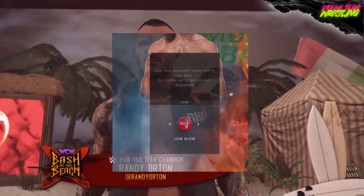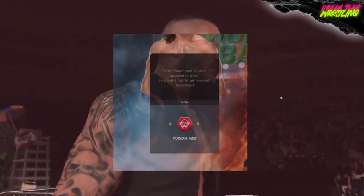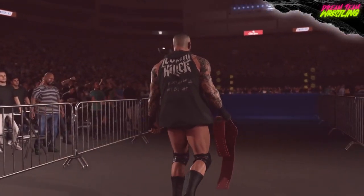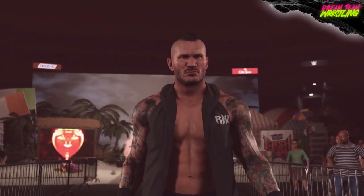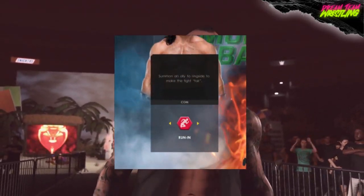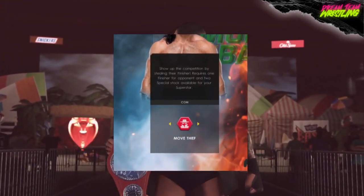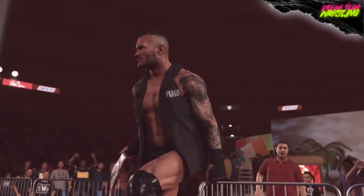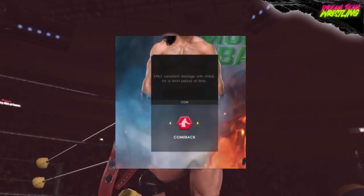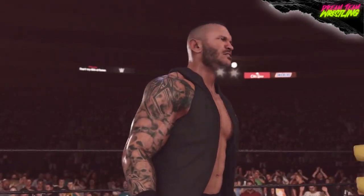Resiliency lets you escape a pin, submission, or elimination mini-game with ease. The Low Blow slows your opponent down — be careful not to get disqualified. Poison Mist sprays poison mist in your opponent's eyes — again, watch for disqualification. Power of the Punch hits your opponent with brass knuckles. Running summons an ally to ringside to make the fight fair. Move Thief lets you steal your opponent's finisher, requiring one finisher for the opponent and two special stock for your superstar. Blackout teleports you behind your opponent for an advantage. Comeback inflicts persistent damage with strikes for a short period of time.